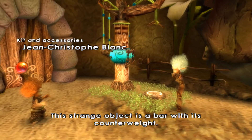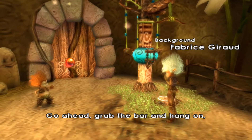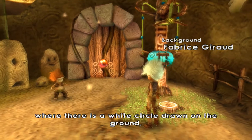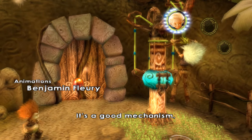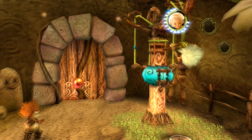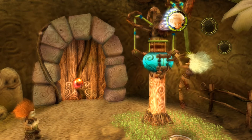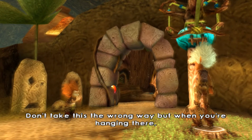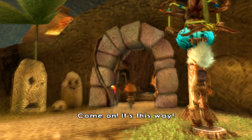This strange object is a bar with its counterweight. Like the flagstone, it can be used to activate many things. Go ahead, grab the bar and hang on. To open the door just behind it, stand right under the horizontal bar where there is a white circle drawn on the ground, and press the jump button to jump and grab on. It's a good mechanism. But since minimoys don't weigh much, the counterweight takes some time to go up and activate. If you press the action button several times, the counterweight will go up much faster.